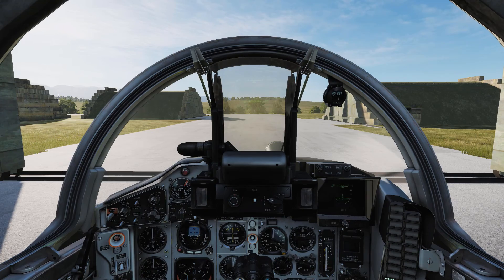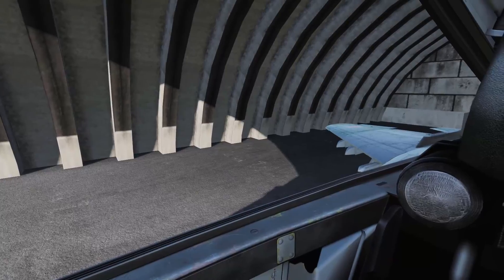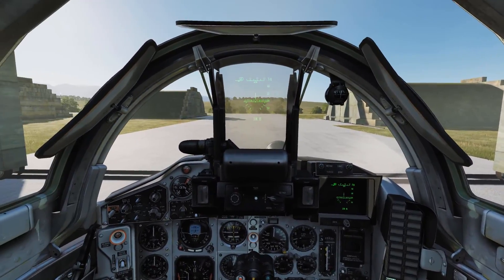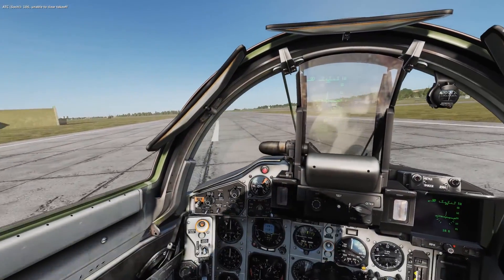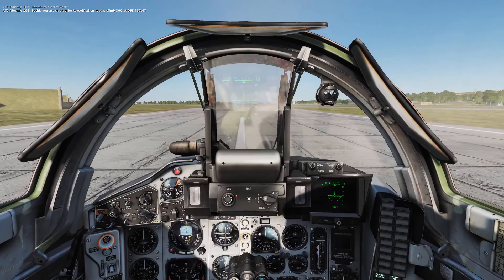Start-up, taxi and take-off are as you would have come to expect by now. Turn on the electrics, the navigation lights, the cockpit lights if you feel the need. Close the canopy, start the engines, begin your taxi run. Be wary of the MiG's handling physics, as they are a little unrealistic, we should say.